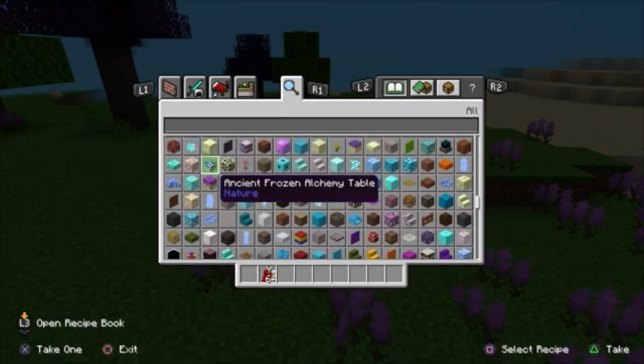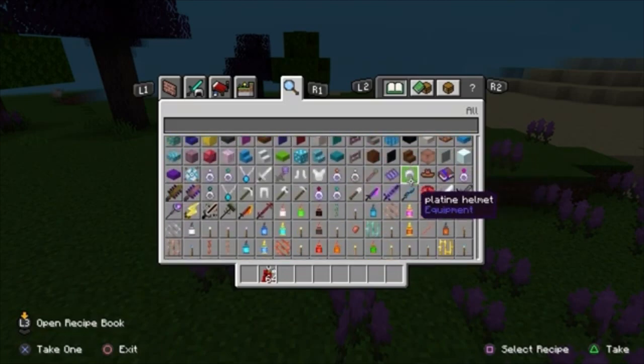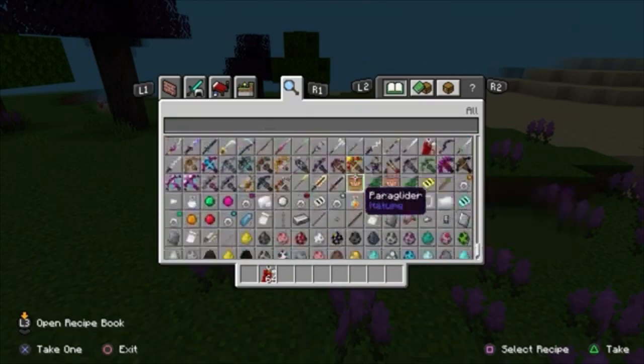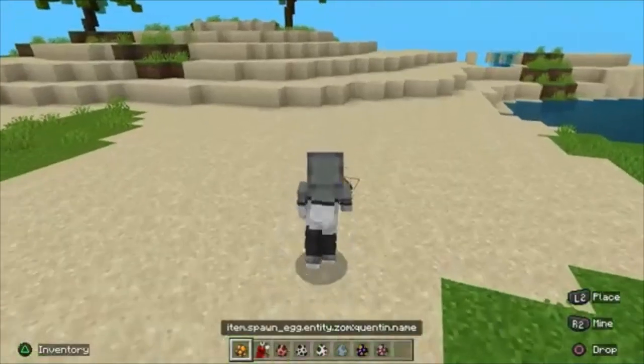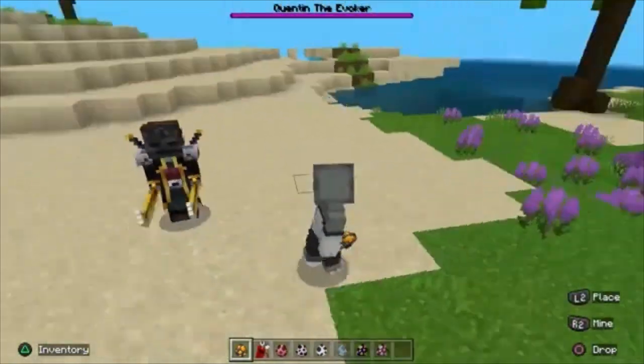So yeah, you need this table right here to make other weapons — it's like advanced weapons. You can make frozen weapons with this table, so there's more tables in the game too. I also took out the combat add-on; you can add it if you want, I'll just put it in a separate folder or something.